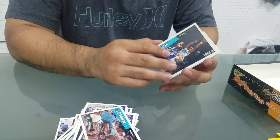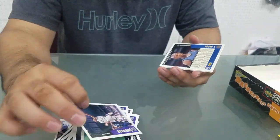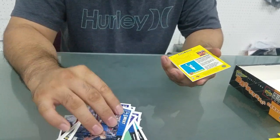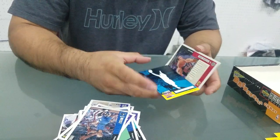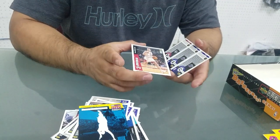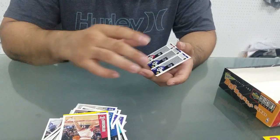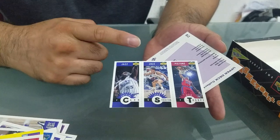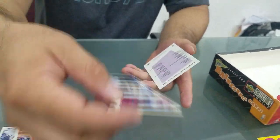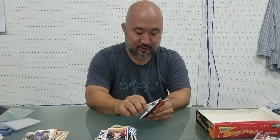Anthony Peeler, Irvin Johnson, Glenn Robinson, Doug West, base card for the sticker, Kings, Judd Buechler. And here we go - Jazz and Antoine card, John Stockton and Otis Thorpe. We're down to five packs, no Kobe as of yet. Two Allen Iversons.